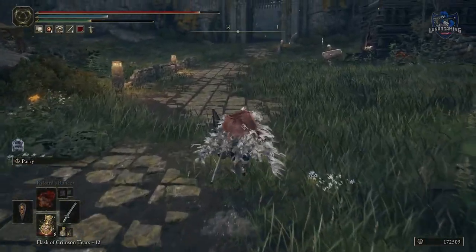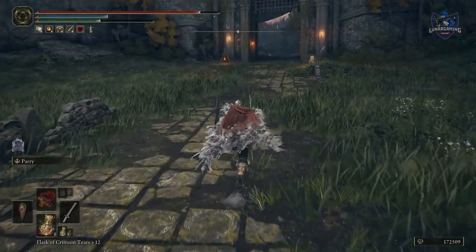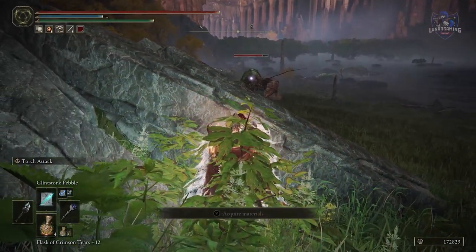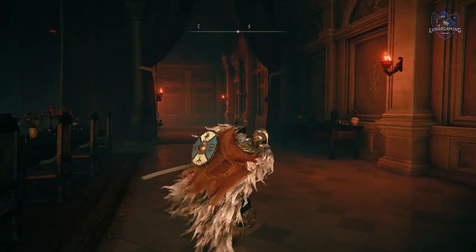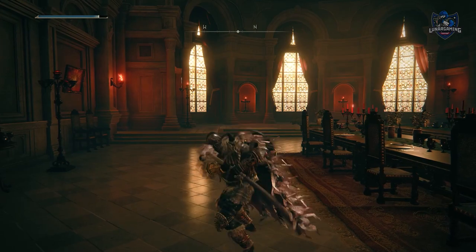When sprinting, quickly tap crouch to recover a large portion of stamina. Double-drink flasks for faster recovery. Equip a shield with no skill, or find the ash of war 'No Skill' and apply it to your favorite shield to remove its skill — this allows you to have a shield for blocking while still being able to use your weapon skill.